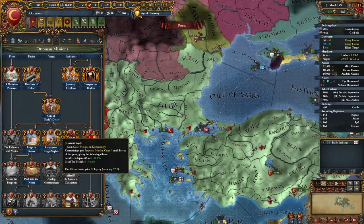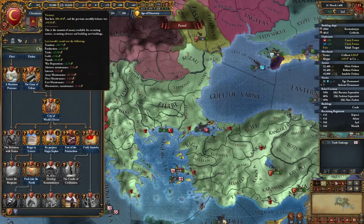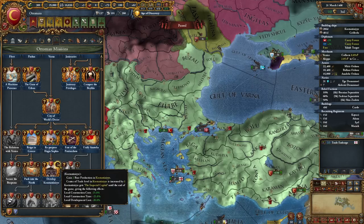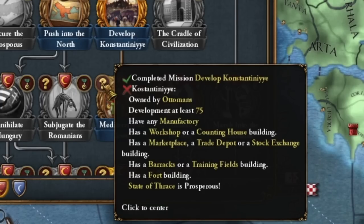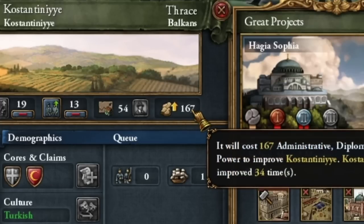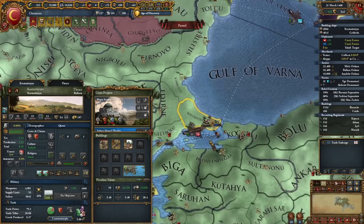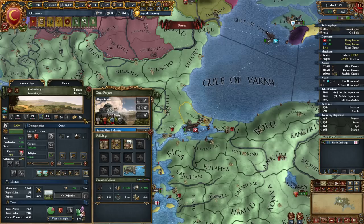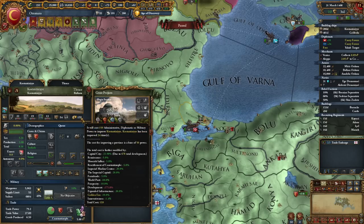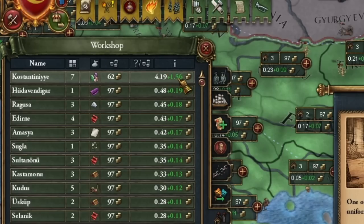I hadn't noticed this mission before — all I had to do was hire a better advisor. Just out of curiosity: 26 gold income from taxes. I developed Constantinople. I'm supposed to have 75 development in Constantinople — challenge accepted! Even with all these modifiers it's still 167 points per development, so I may have to steal this development.